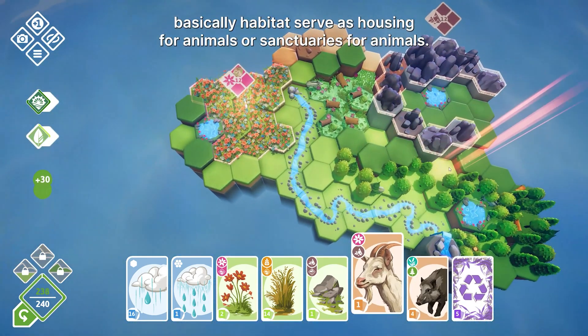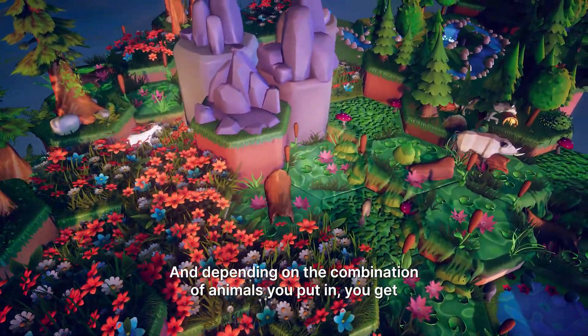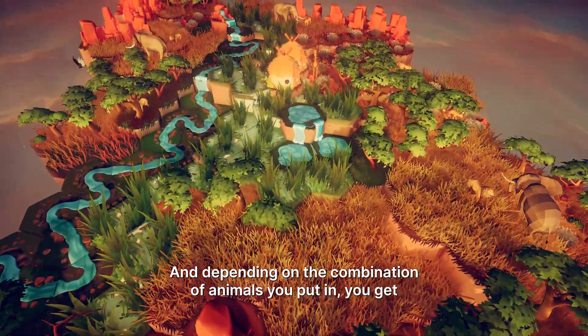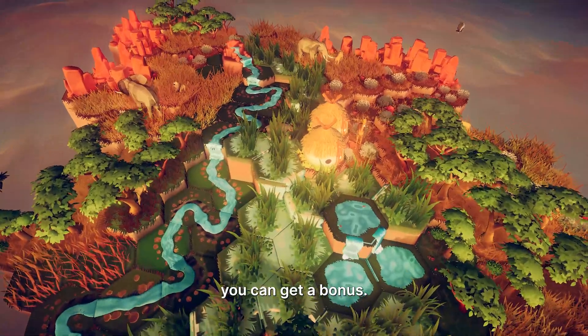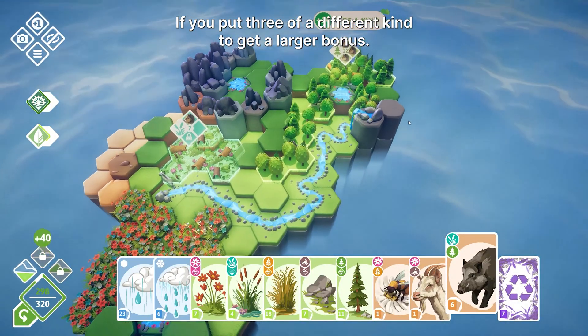Habitats serve as housing or sanctuaries for animals, and depending on the combination of animals you put in, you can get a bonus. If you put three of the same kind, you get a small bonus. If you put three of a different kind, you get a larger bonus.